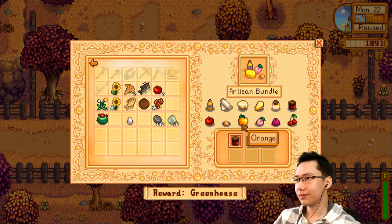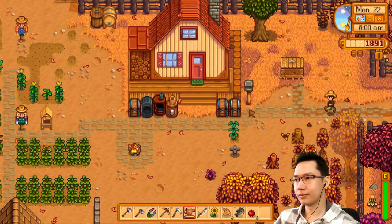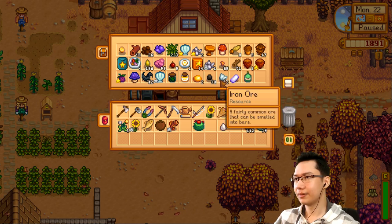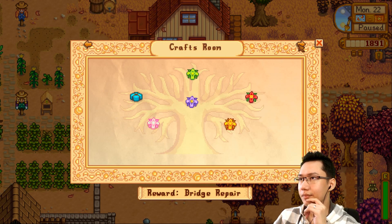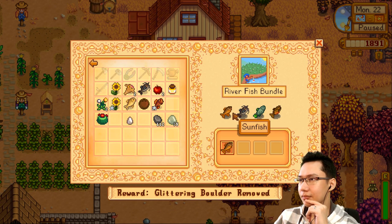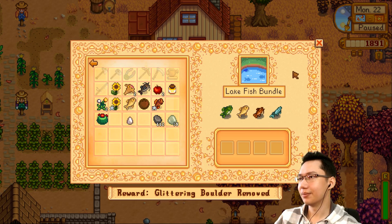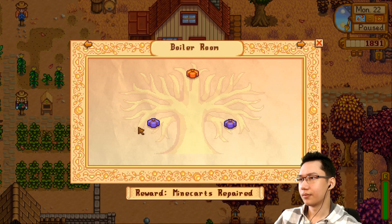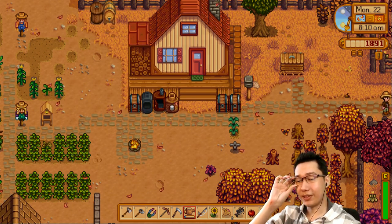Honey — do we have anything else? We actually do have wild honey. The crafts room has a winter foraging bundle. The fish tank: I've got the wood skip, don't have the ghost fish. The catfish can go there, the walleye was just mentioned, and a carp. The boiler room — we're not gonna get that. But we have quite a few things to put in.